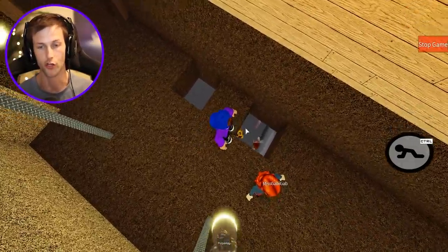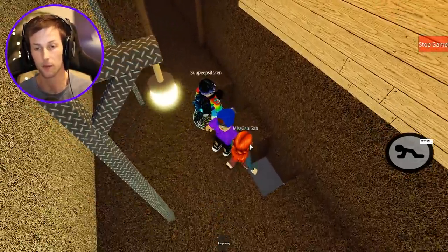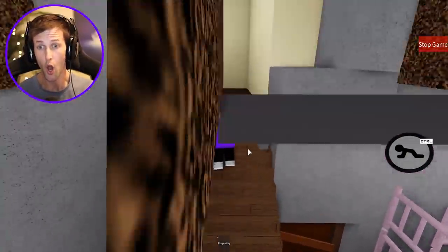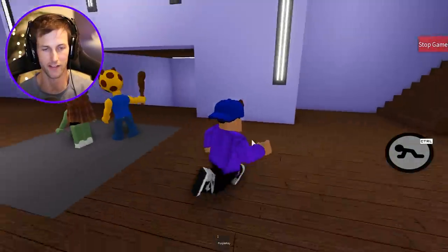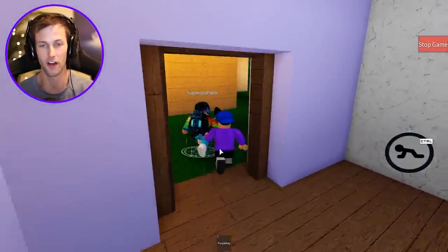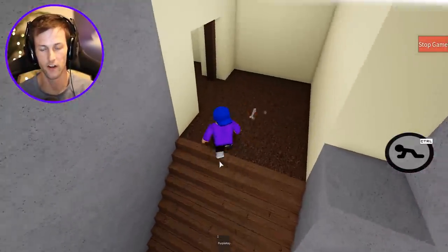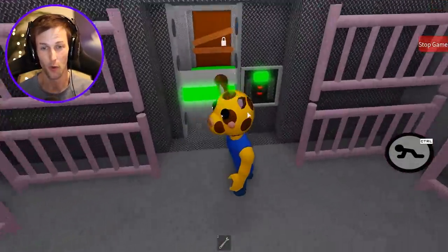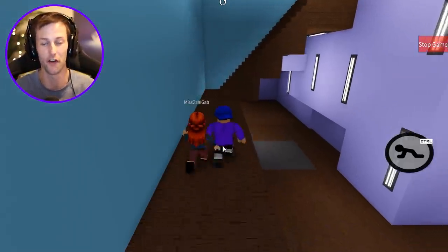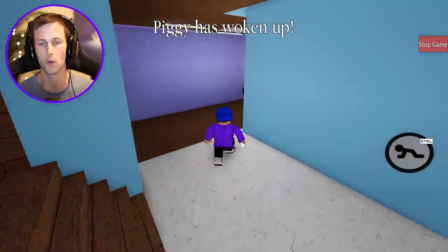Should I jump down? He's killing everybody. These holes are actually kind of an advantage — if Piggy comes up here, we can just jump down there and escape. Are you guys gonna follow me? Where's the hammer? The hammer's not even here. One of you has to get the hammer. The hammer should be in the pig pen. The main issue is that people are picking up items and not using them — we wouldn't have been able to escape anyways. But it was a funny jump scare.